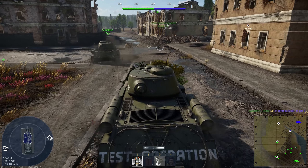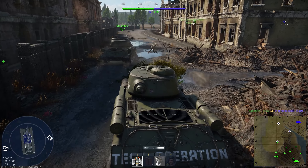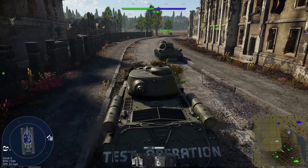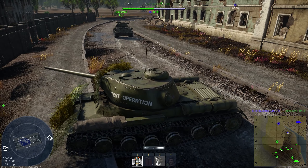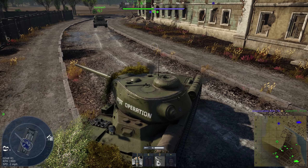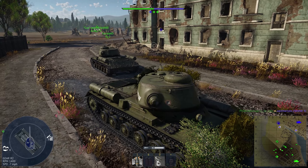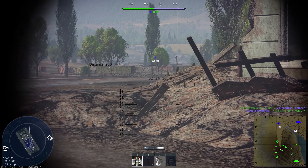We're getting the B point — now we just need to guard it. Normal IS operations here: you don't ever go forward into battle. You go backwards into battle. Why would we go forward, right?